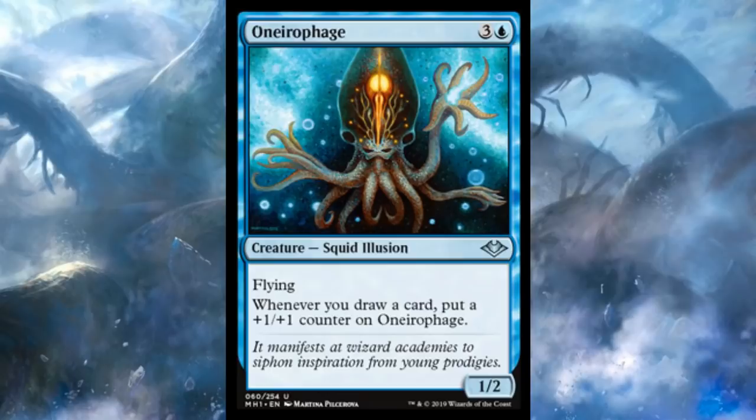One Prosperity, one Finale of Revelation, Mind Spring, Stroke of Genius — there's a million card draw spells to pick from. And suddenly Onyrophage is freaking enormous — you've just got this huge squid illusion in the air. This looks really Commander playable to me, and I love that it's uncommon so it won't be too hard to get. Just a fantastic card in all things design.